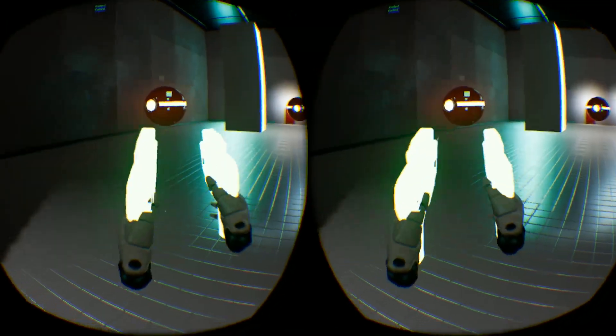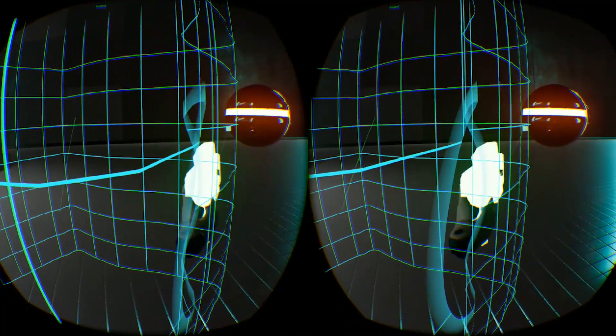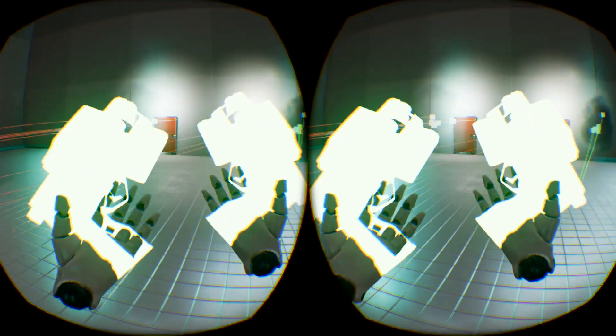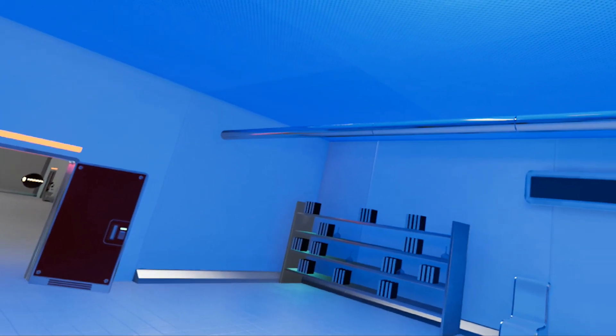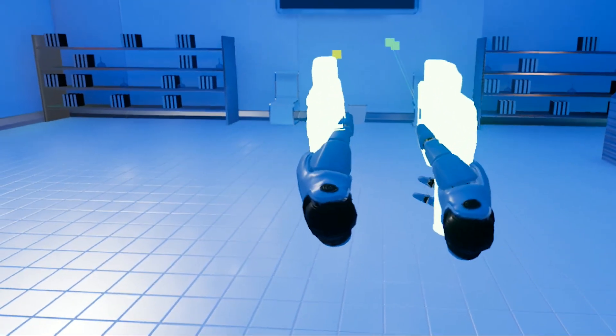I've got these pillars with emission properties on the sides and reflection probes which are baked. And here is a near-final look at the environment — I filled it up with props and I've got some really cool interactions.